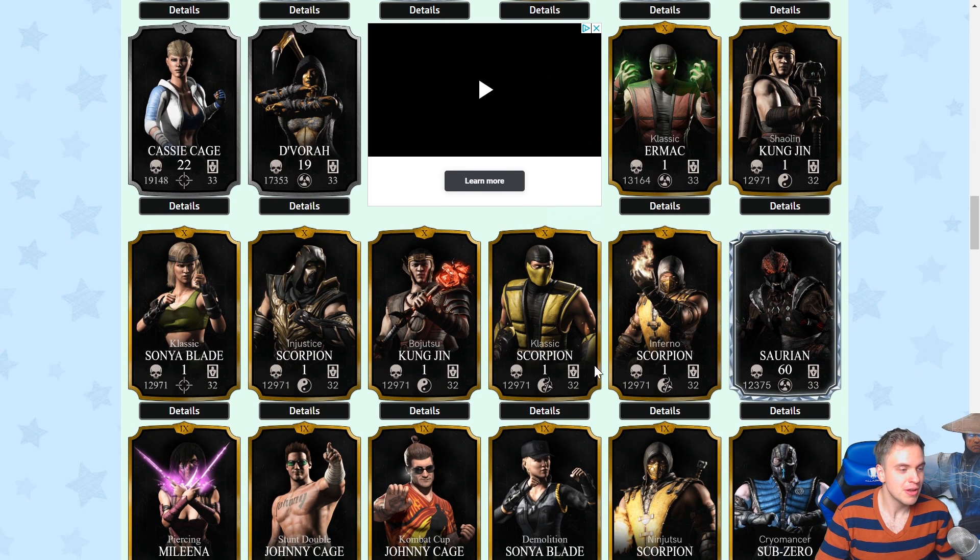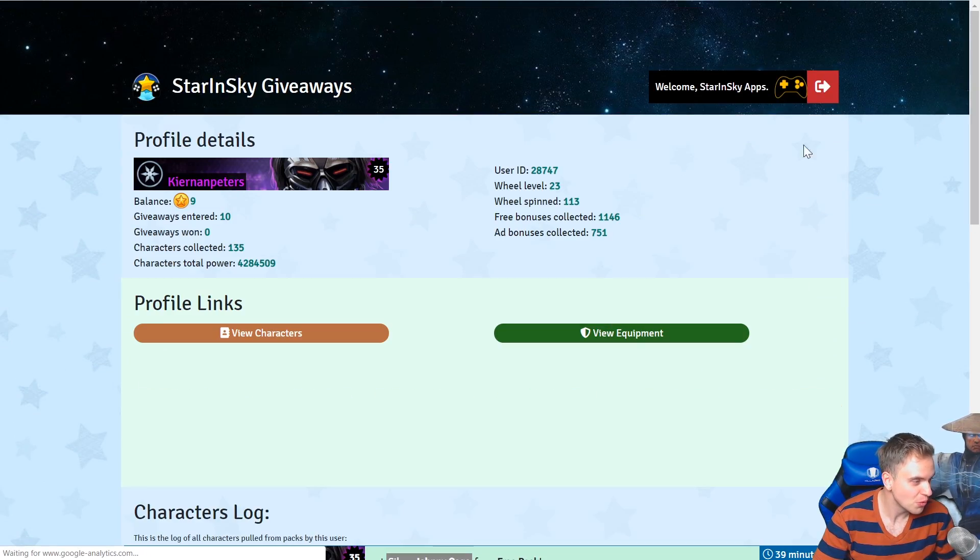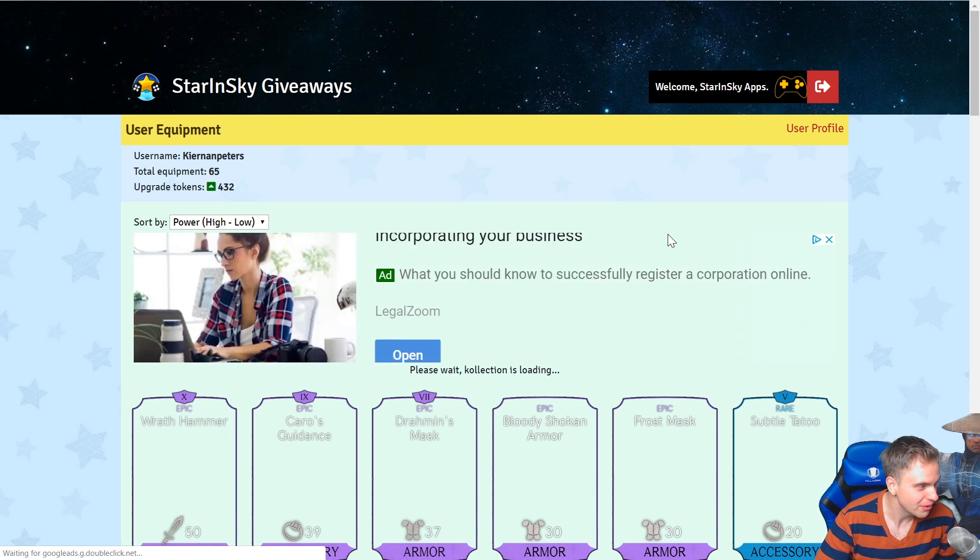First person to ever make a bronze card into a diamond — it finally happened. Very proud of you, Kiernan. Now the next task for you: make a common card into epic. Let's see how you're doing on your gear. You said you're working on it — I wanna see how far you are.